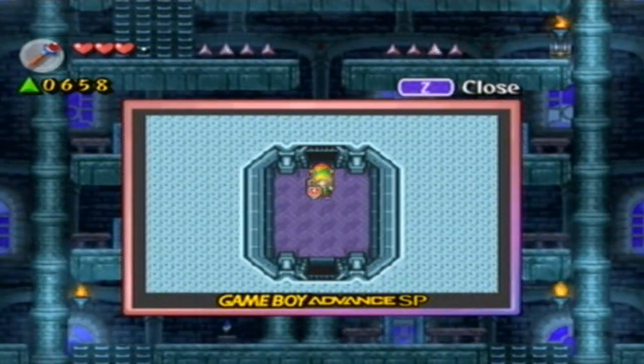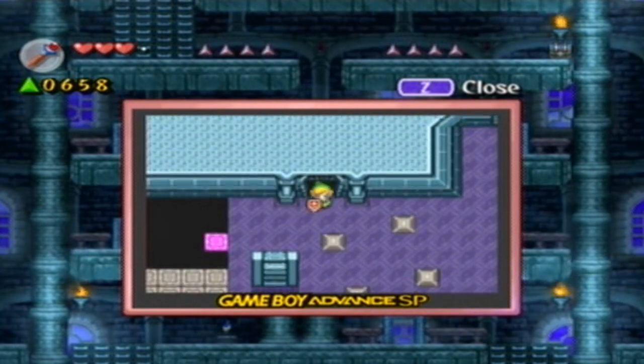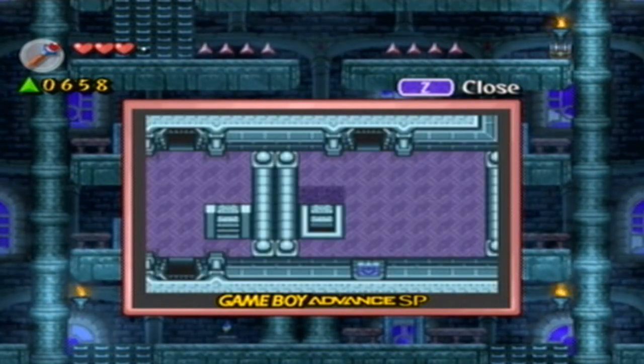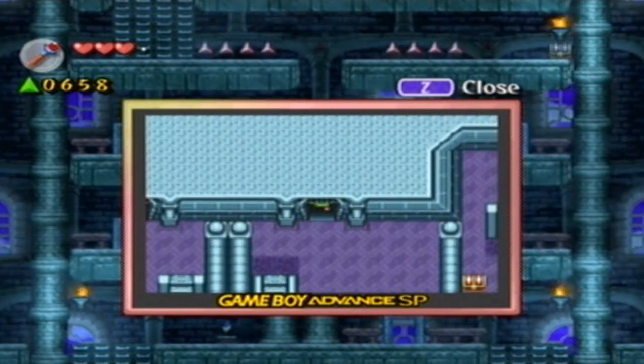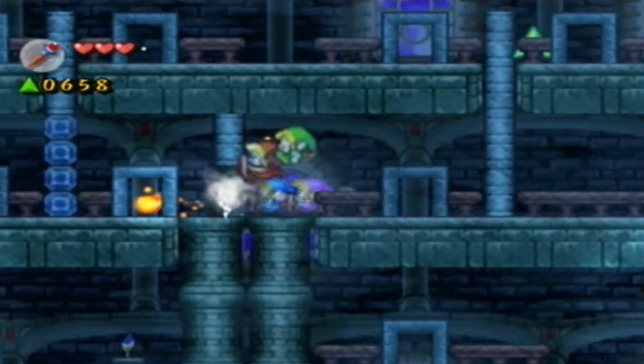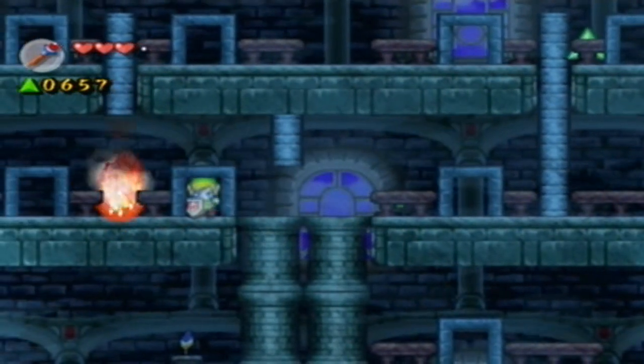I'm just going to make my way back through it. I think it was this way — if I remember correctly, it is. Let me go ahead and shoot that. There we go — so that's what it does. These are blocks of ice. Now that we've figured that out...